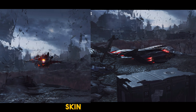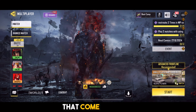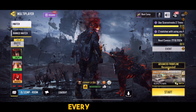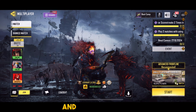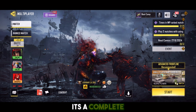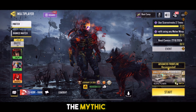But that's not all the Mythic Ghost Skin has to offer. From stunning weapon skins to custom animations, every detail has been meticulously crafted to elevate your gameplay experience. The Mythic Ghost Skin also includes unique voice lines and special effects that make it stand out on the battlefield. It's not just a skin — it's a complete package that enhances your in-game persona.